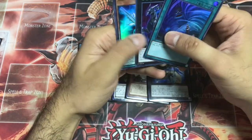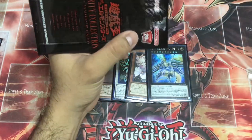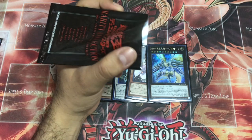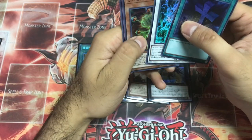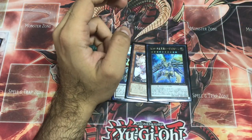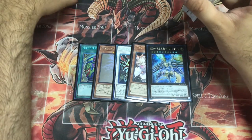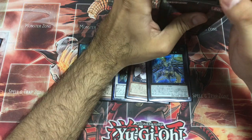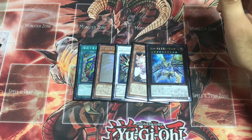Twin Twister, that's it. From five boxes we got — wait — four Solemn Strikes! My mistake — four Solemn Strikes from five boxes. Two Blue-Eyes Alternative White Dragon Ghost Rares from five boxes. That's amazing!